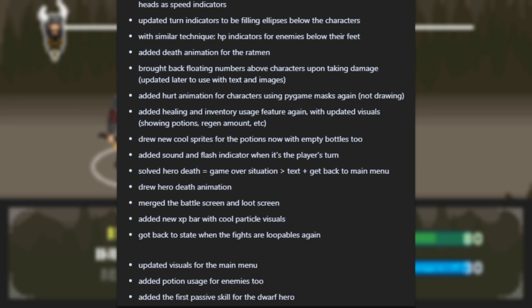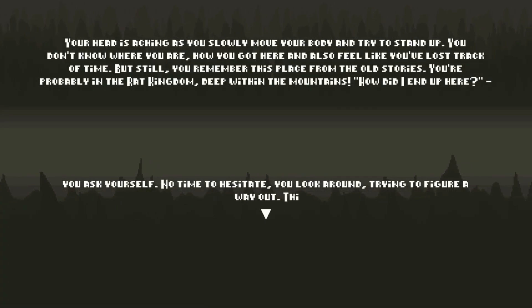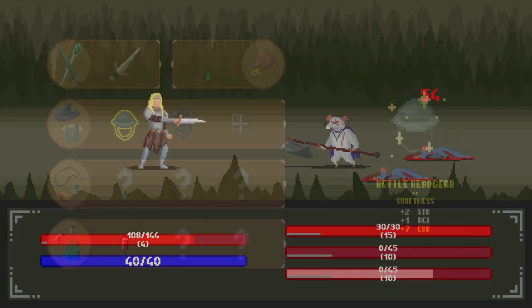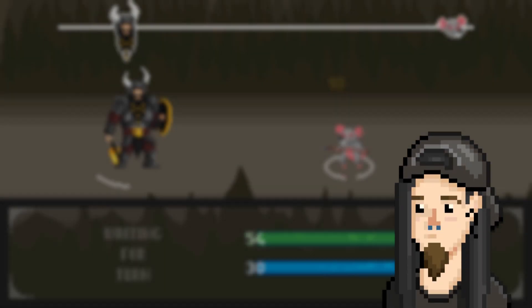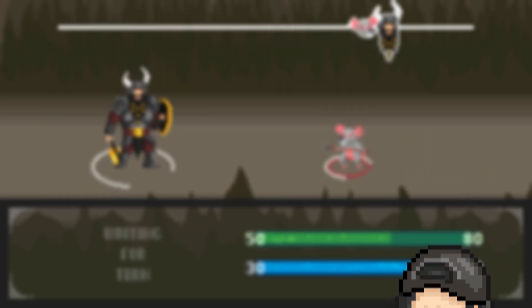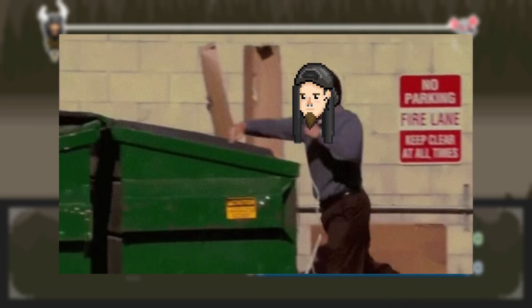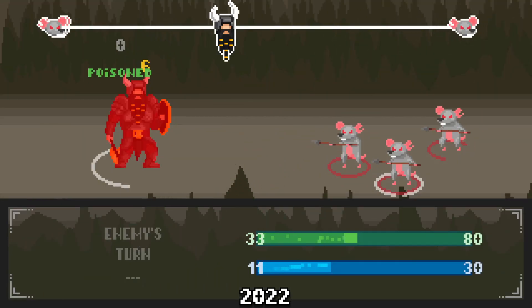This video would be way too long for all of them, so let's see half of these features. Back in the older versions, the scheme was like: you select the character, read some story, fight, gather loot, check the character and inventory screen, maybe go to shop, then it starts again. But I realized that I've put this game on not so solid foundations, so I basically had to start again and redo almost everything. And I'm glad that now the battle screen got some amazing redemption.